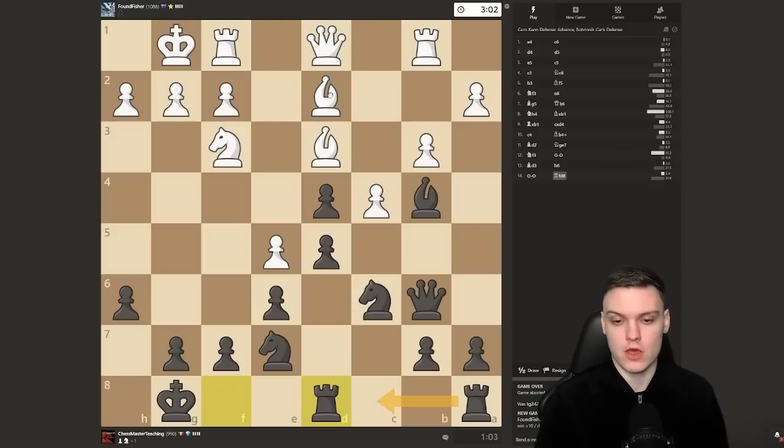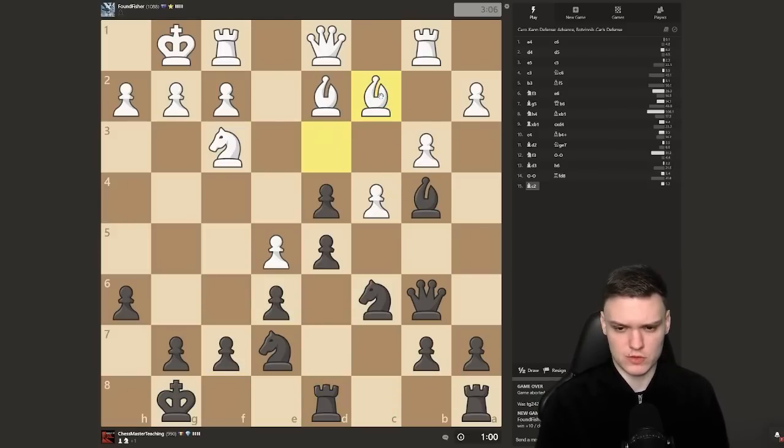This rook comes to c8 — if he takes, I'm planning to take with the queen. He goes bishop to c2. Now it's still kind of risky to take, because that will actually pin my queen. I could take there and then do that, but then his rook opens up. I'll just make another improving move, and after takes, takes — opponent probably wants queen d3, trying to go for some kind of attacking idea.